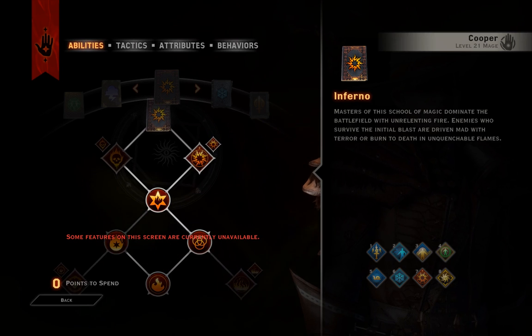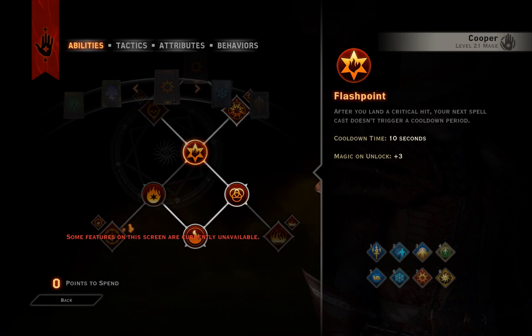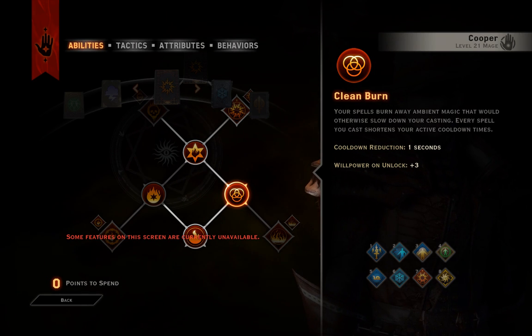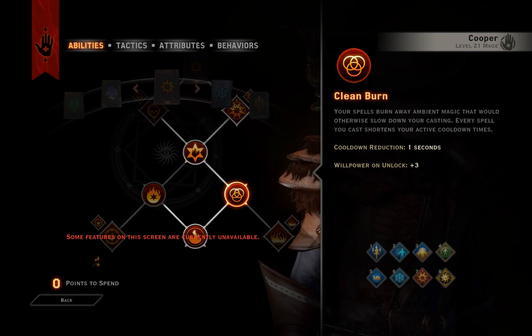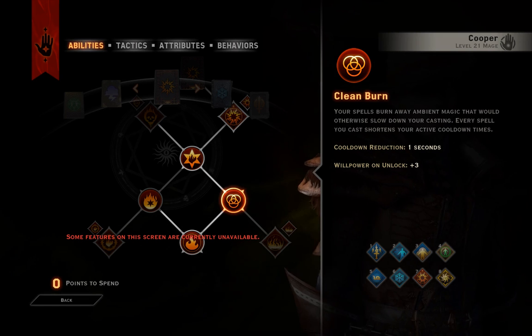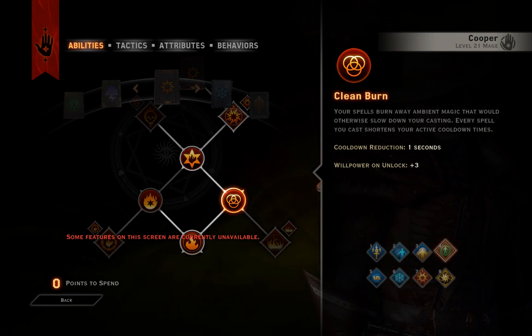For the Fire Magic, I still have Immolate and Wildfire, but I also have Flashpoint. Not really super interested in Flashpoint, but I did want Clean Burn — suggested by a commenter. It's useful because it reduces the cooldowns for all your abilities as you use them, so every time I use my Spirit Blade, it takes a second off of the cooldowns for my other abilities.